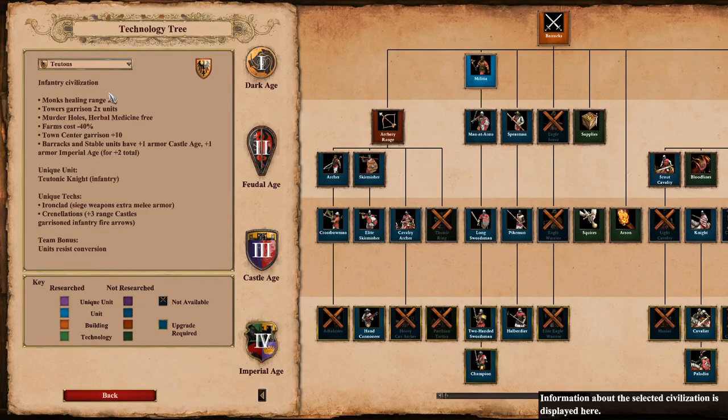Teutons are an infantry civilization. Monks' healing range is twice as big, towers garrison double the number of units, murder holes and herbal medicine are free, farms cost 40% less, town center garrison plus 10, and barracks and stable units have plus one armor in Castle Age and one more in Imperial Age. The Teutonic Knight is the unique unit, and unique technologies are Ironclad — which gives siege weapons extra melee armor — and Crenellations, which gives plus three range to castle-garrisoned infantry firing arrows.